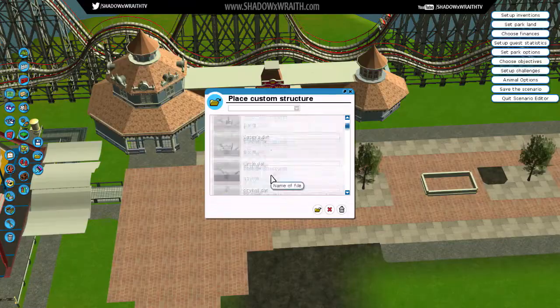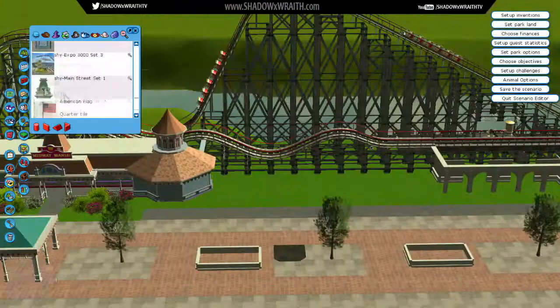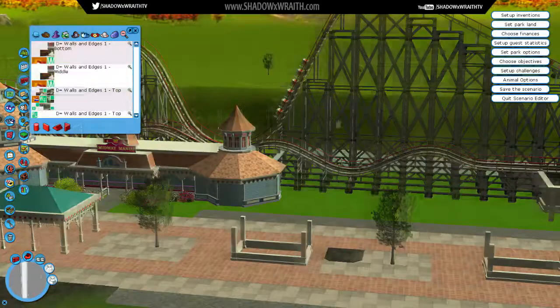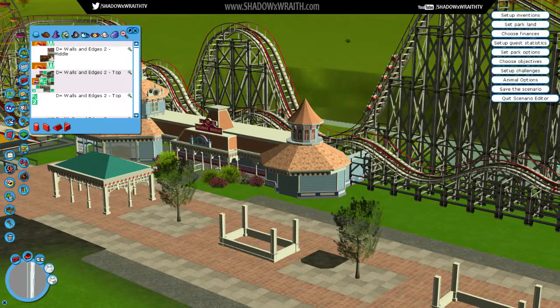I didn't use a custom wooden track or anything like that. What is the Wodan track — I think is what they use. That wasn't going to work for me; it just wasn't giving me the right angles and stuff. I decided to use the in-game wooden coaster. And with the custom supports, it's going to come out really well, I think.